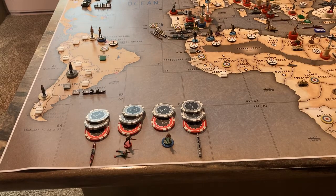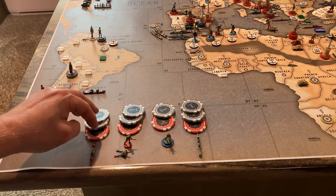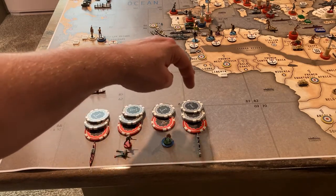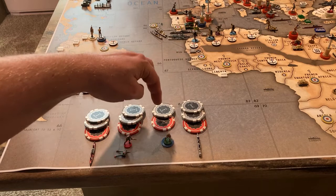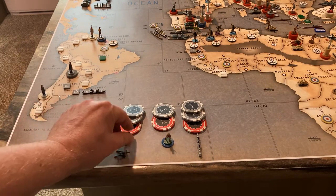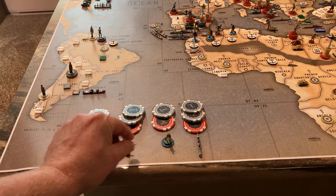Welcome to Commonwealth Turn 4. I'll try to do this one as quickly as possible — just one super quick unbroken video. The Commonwealth has 7, 14, 21, 27 IPCs to spend. They're going to buy a transport, a man, an artillery...